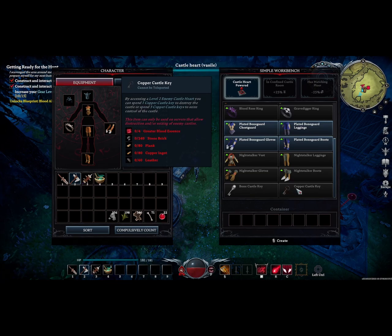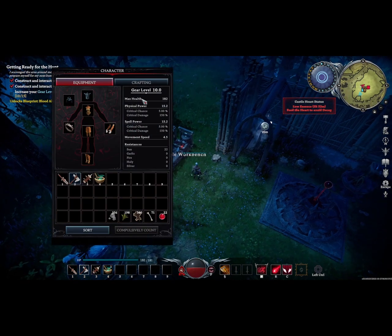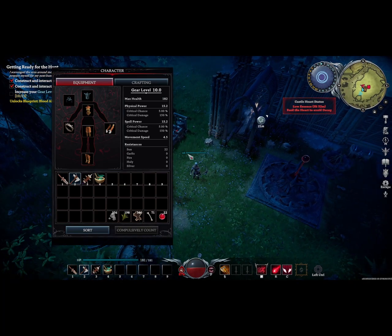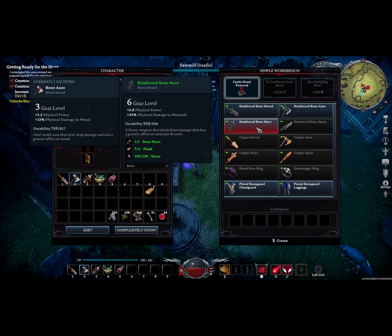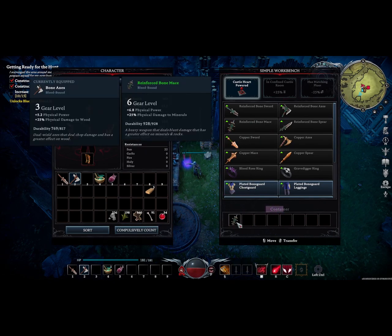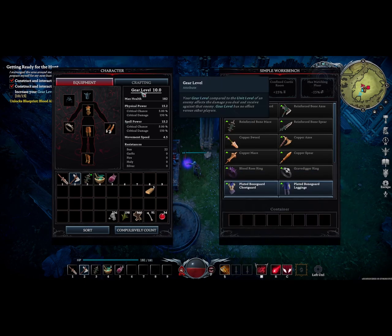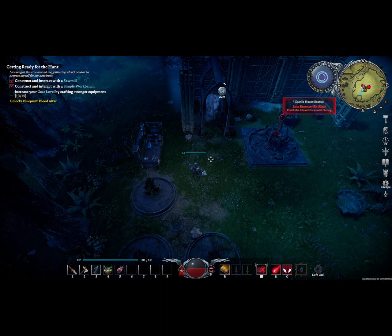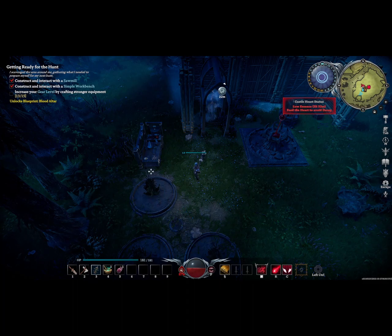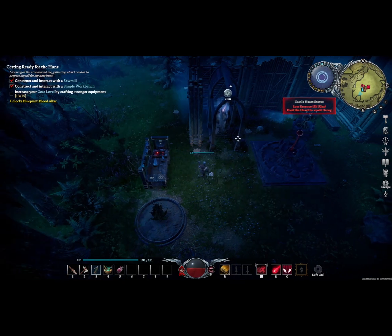Our journal wants us to increase our gear level. Hitting Tab, I can see my gear level — alternatively, you can see your gear level above your vampire next to your health bar. To increase our gear level, we will need to create a higher tier of weapon and armor. I decide here to make a reinforced boned mace. Once it finishes crafting, it will appear in the container section of the simple workbench, and I then add it to my inventory. However, even though it is in my inventory, my gear level did not increase. In order to actually increase your gear level, you must have the mace equipped. I tap 3 to equip my mace, and it bumps up to 13. I tap 1, and it goes back down to 10. Your gear level is dependent not only on the armor you are wearing, but also on the weapon you currently have equipped. Do notice that all of the weapons in the same tier share the same gear level.